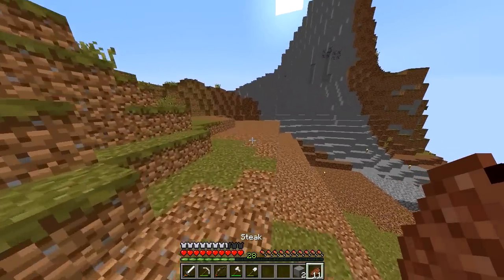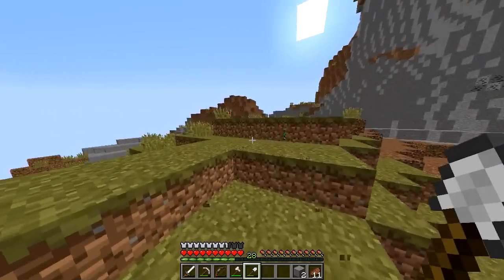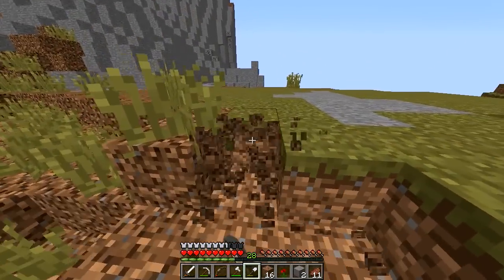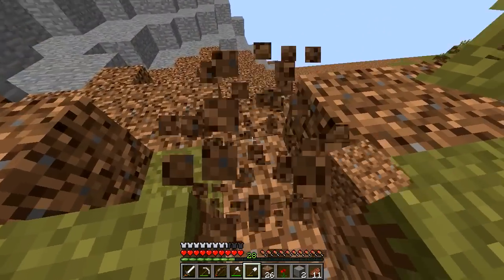Now that we have a little bit more of a foundation going, we need to start laying out the land. I want to cut this whole area down. If I had an enchanted shovel this process could go much quicker, but I don't have one on me right now, so we're going to have to just continue to do this by hand. I want to get rid of this dirt up here so we can lay the foundation a bit better.